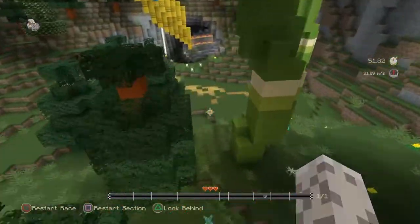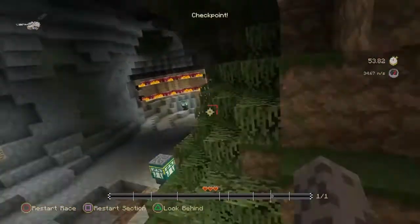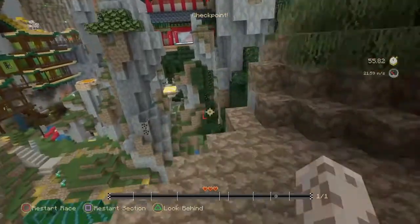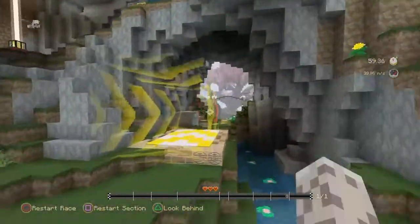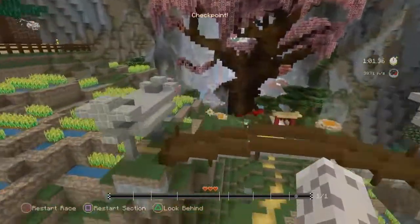Anyway, through there I kind of went up and then tried to go down as quickly as I could. With boosts in general, what you want to do is go from the bottom of the boost to the top of the boost most of the time, as you can get the most height from that. Then you can use that height to get speed.